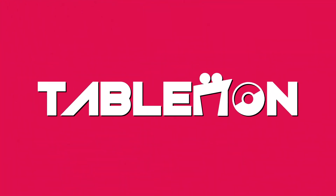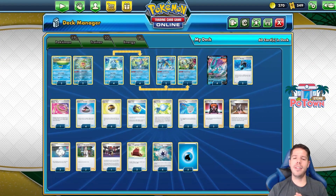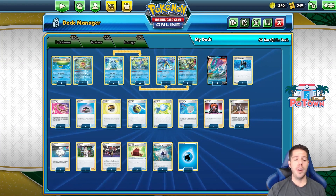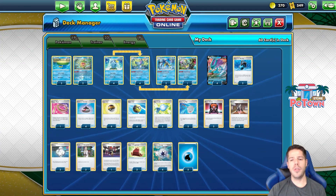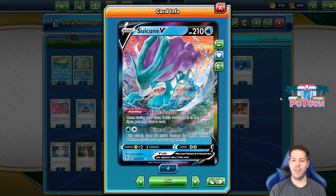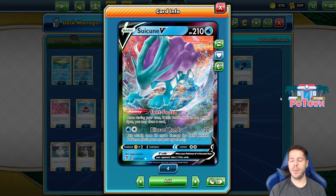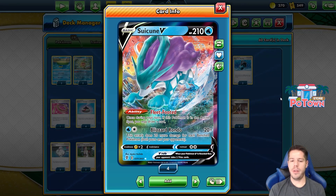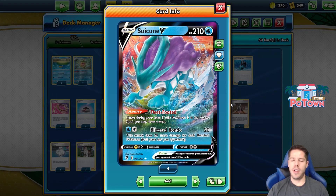Hello everyone and welcome back to a brand new video here at Tablemon Channel. Thanks so much for tuning in. We're going to be playing with another deck that has been doing very well since Evolving Skies came out - just a pretty powerful card overall. We have Suicune V with its 210 HP. Its ability Fleet Footed allows you to draw an extra card if this Pokemon is in the active spot. And we have the Blizzard Rondo attack doing 20 damage plus 20 more for each benched Pokemon, both yours and your opponent's. Very nice card for sure.